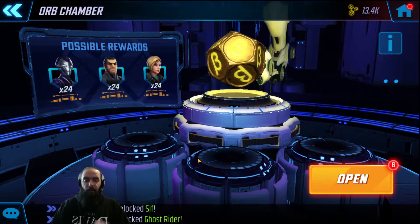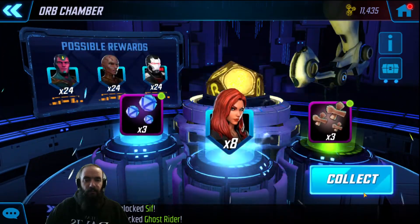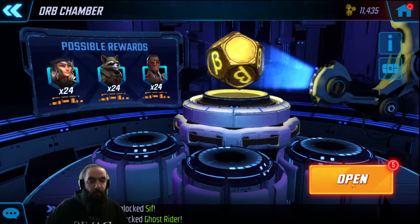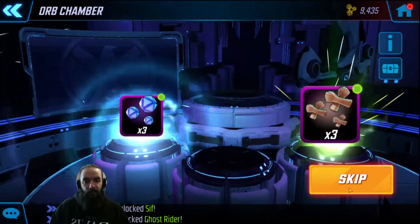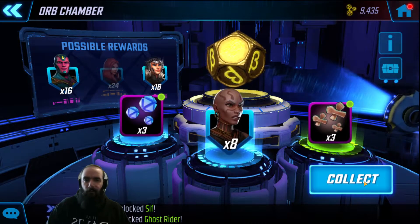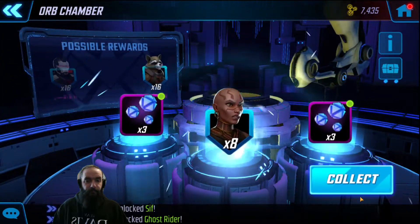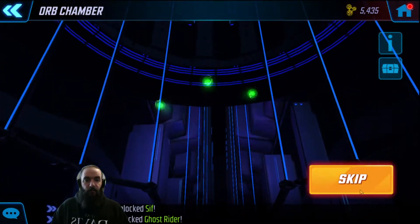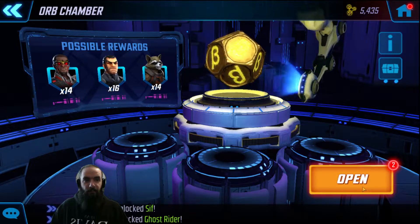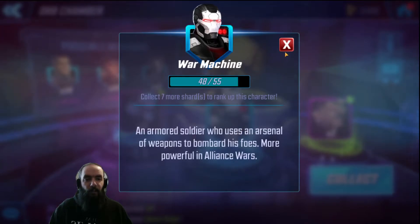Six beta orbs. Looks like we're getting some Skill and Tech folks. Black Widow — I've been farming, trying to get her to five star, she's gonna help out for my Iron Man five-star event. Ooh, Okoye — I don't really use her, she's on my Wakandans, but at least it's not a Hydra scrub. War Machine — at least he's getting close to a rank up.